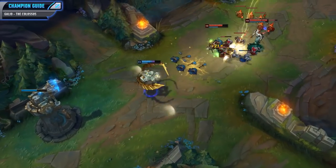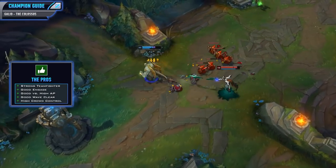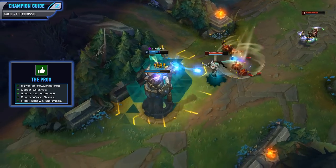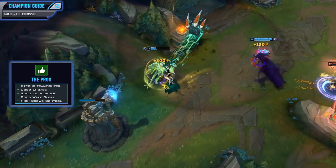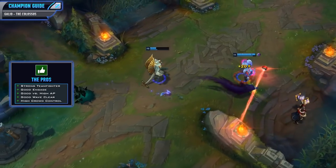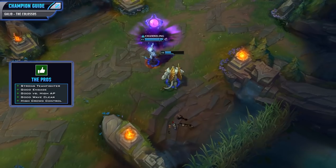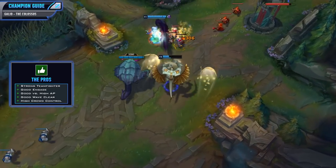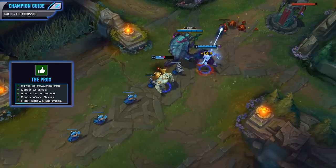Let's kick off this guide as per usual with the pros. Galio is a pretty damn strong teamfighter and a lot of it comes from his ultimate, which is a really strong engaging ability. It has the potential to knock up the entire enemy team and also gives a target a ton of survivability. He's exceptionally strong against high AP teams because he does get some scaling from his magic resist, and he's also got some pretty good wave clear which comes from his passive and his Q. All of this AOE damage makes farming on Galio rather simple.